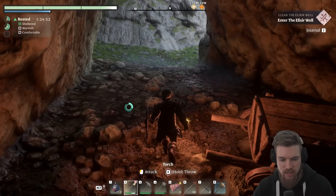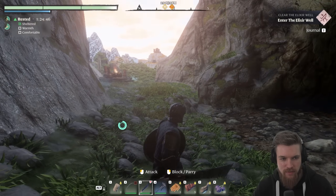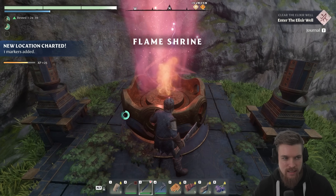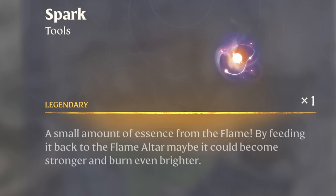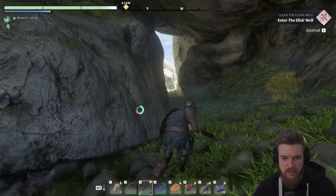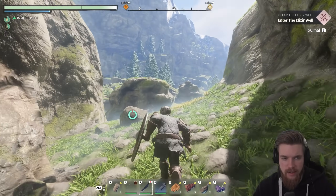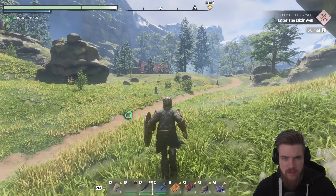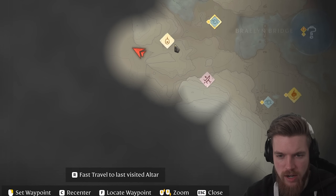Looks like someone abandoned a cart in here. We want to go to the left specifically, but to the right there's actually a flame altar. Let's go ahead and collect this — that's going to give us a spark. The spark can be used to upgrade your flame altar. After we grab the spark, we head into this cavern and pop out in another open area of land. We have now passed through the mountains. You can see another location right ahead and a pathway leading north. You can see on the map this is where we currently are — that was the flame shrine we just walked past.